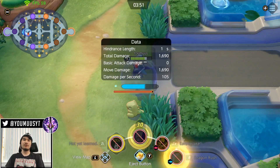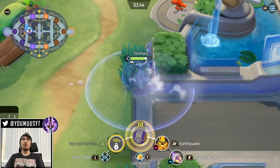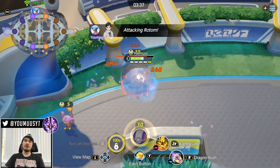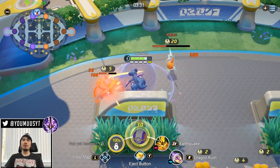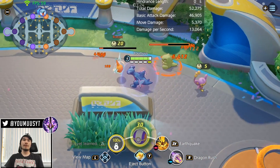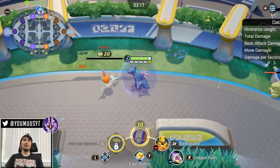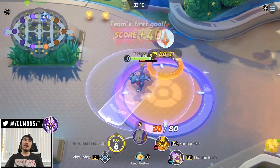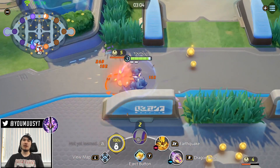A pro tip for Rotom: when Rotom is about to die and you don't want the enemy to secure it, you can pull it to your side with Dragon Rush to secure it. If you're alone top, you can also push Rotom to the enemy side to kill it there, so it pops faster where it dies and scores quicker. Everything can be displaced by Dragon Rush except Zapdos and Dreadnot.